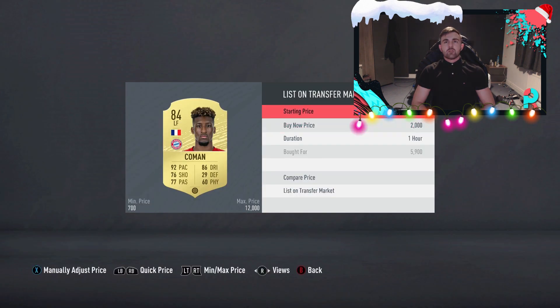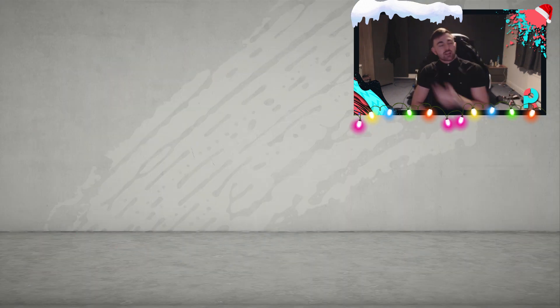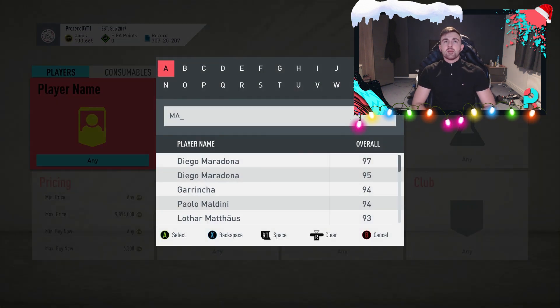So we're going to sell him for 6,400. And because he's got a chemistry style and a position change, that's either going to make him go up in price or down. I think because he's a left forward it's not as good as if he was a left wing, but it is still a position change and a chemistry style, so it is a positive. Moving on, we're going to have a look at the next player.